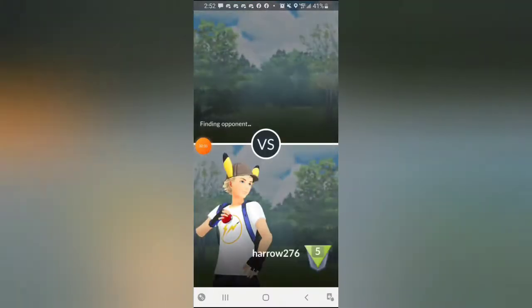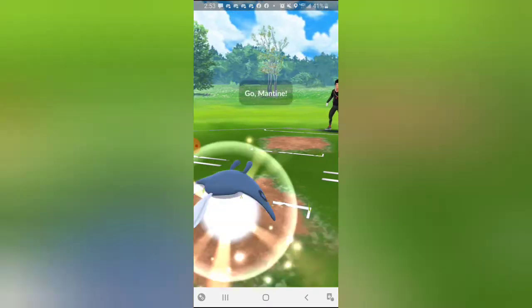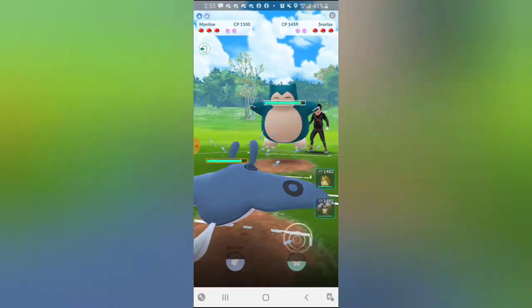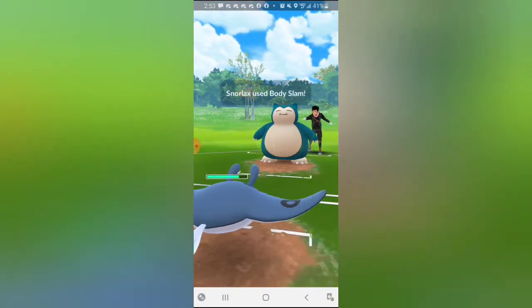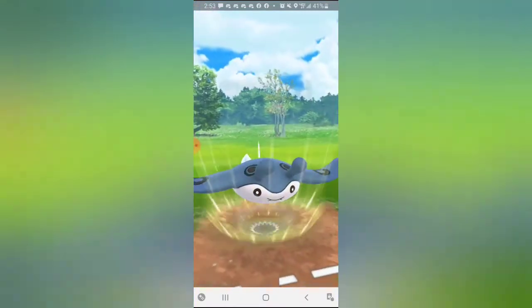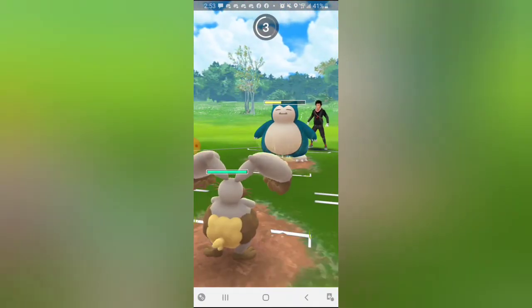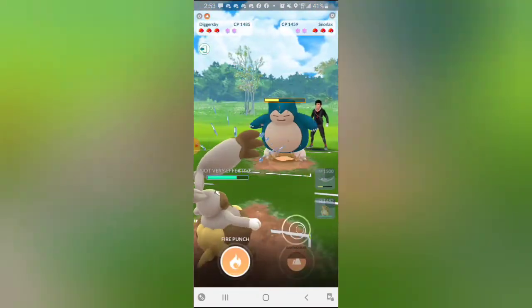Alright guys, final battle - Mantine into Snorlax, not great. I'm going to try to swap in something else later to preserve Mantine's health because I don't want Mantine going down with two Ground types in the back. I throw Aerial Ace for some chip damage - they let it go through, so I'm going to try to catch onto Diggersby. This is a good matchup for Diggersby because Licks are double-resisted, so everything else we're doing is neutral.